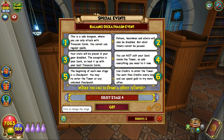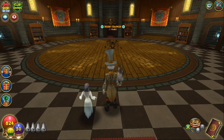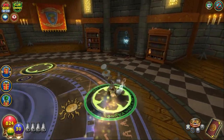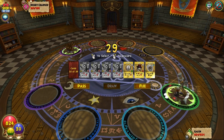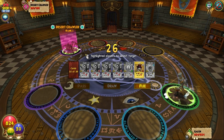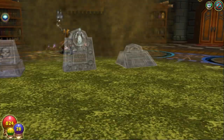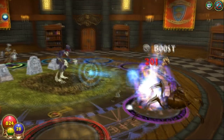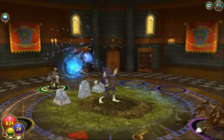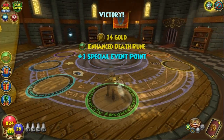Okay, let's start stage 1. Stage 1 will give you a Desert Crawler — not that big of a deal. If you've got your Decathlon deck that gives you extra damage, you're really ready to go. You can just pop this guy right off the bat. Ordinarily you'd start with a Tower Shield because opponents already have pips, but on stage 1 and pretty much stage 2, you won't have to do that. If you can get a hit right away and knock them off without getting hurt, by all means do that.